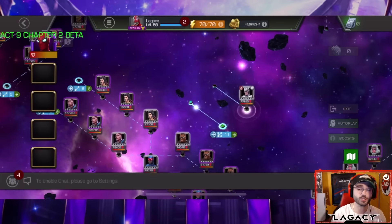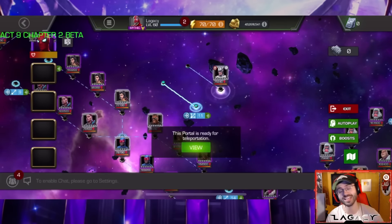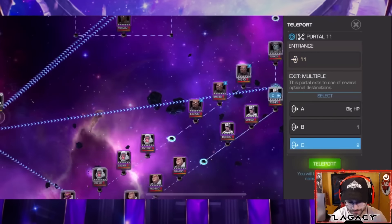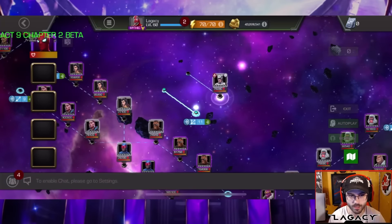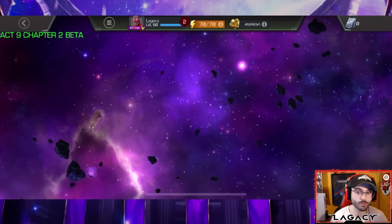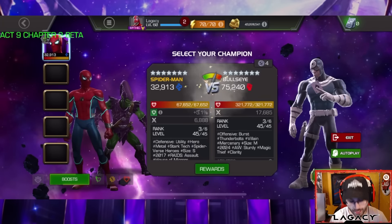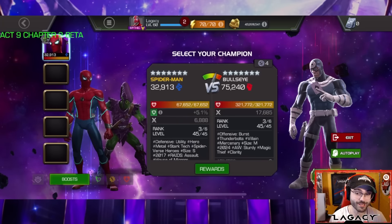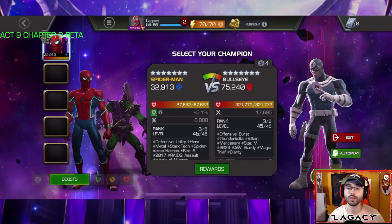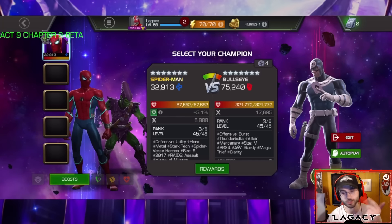We're going to be using Stark Enhanced Spider-Man, who I think is low-key the best bullseye counter in game — definitely one of the fastest as well. High key, of course, Mr. Sinister is the best bullseye counter; it's such a hard counter to the fight. But Stark Spider-Man can do wonders, and I'm about to show you how. Rules are simple: no boosts, no synergies, no special masteries, nothing like that.